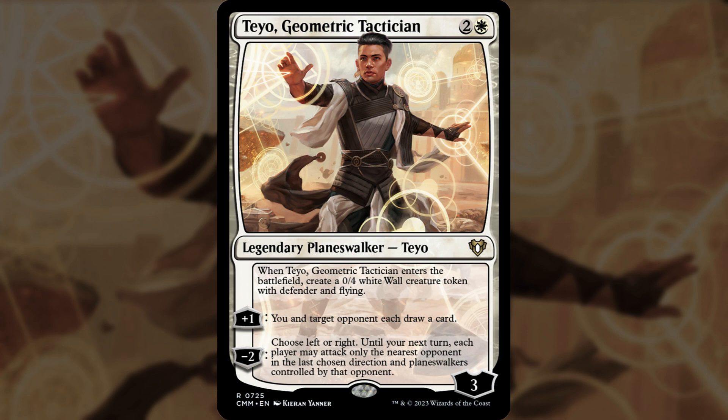I've seen a lot of planeswalkers that make creatures — that's nothing new — but Teo makes a creature without even activating him. You just get the wall as an ETB, which is pretty nice. That means we could pick a signature spell that gets double duty off that ETB.